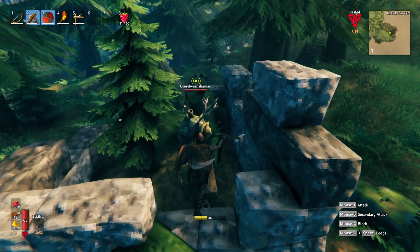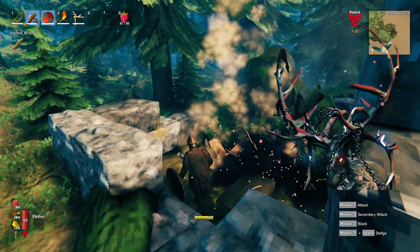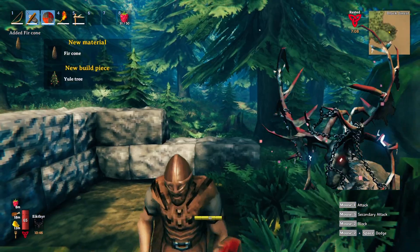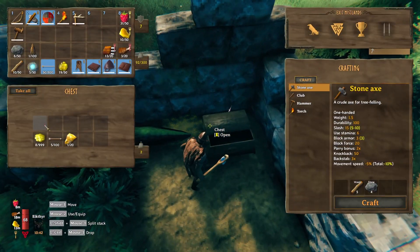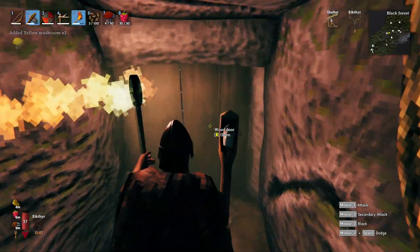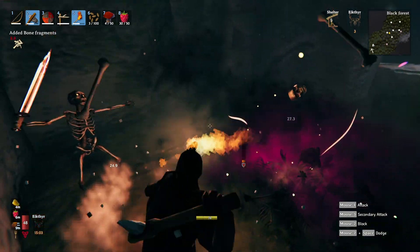Hello, people. In the last episode we slain the first boss called A-tier. So it's time to venture into the Black Forest. Today's goal is to check out the starting island, find the next boss location, and have a great time. So without further ado, let's start.